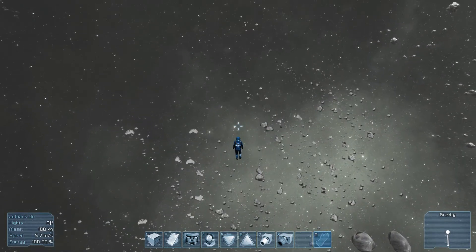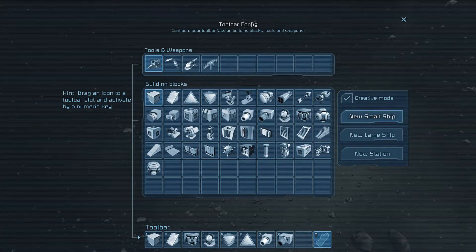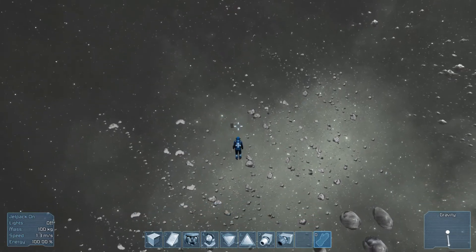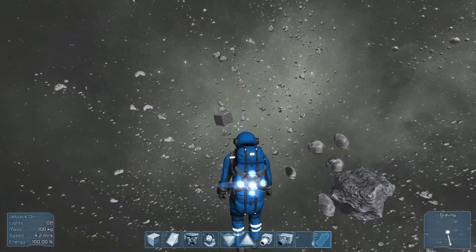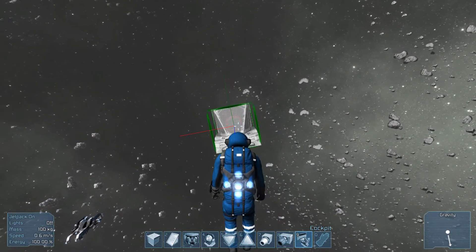Let's just build a small, fast ship to show off the way building works. So let's get a cockpit. Actually, how this works is that you pick something like a cockpit, and if you choose a large ship it will be a large cockpit — like the computer terminal I was entering earlier. And it's pretty cool. When you pick the small ship, you actually change the cockpit, which I will show you now.